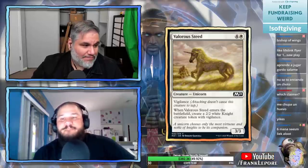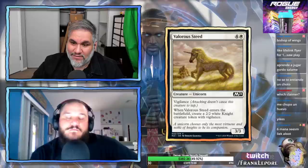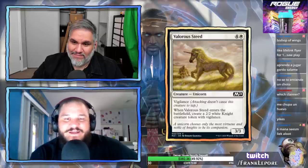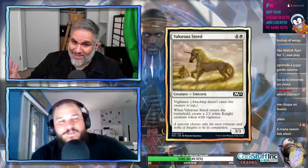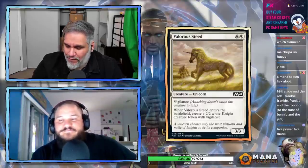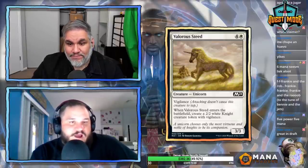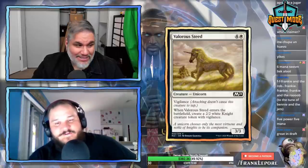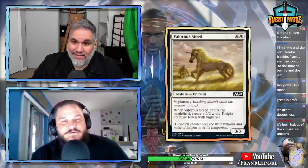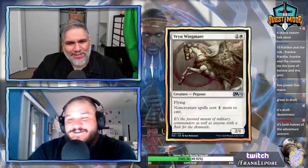Valorous Steed: five mana for a 3/3 with Vigilance. When it enters the battlefield, create a 2/2 white knight creature token with Vigilance. It's five power and five toughness over two bodies, but just so expensive at five mana. You're never going to play this over Baneslayer Angel. Baneslayer sets the standard for five mana. In Limited this is great value, but we're already debating whether Baneslayer is playable in the first place, so Valorous Steed just never makes the cut. I do like the art — that is a beautiful mane. I said 'hair,' not mane, excuse me.